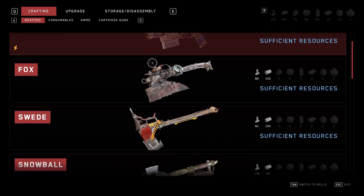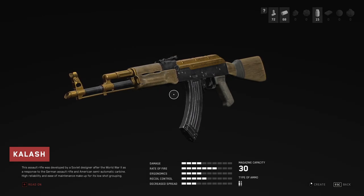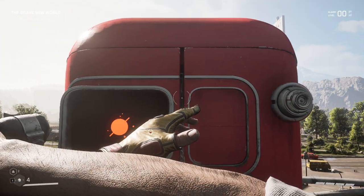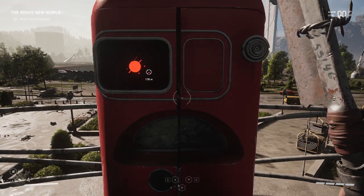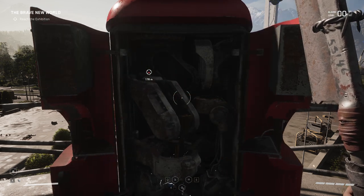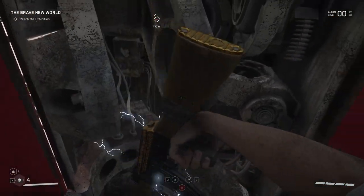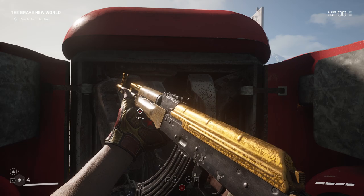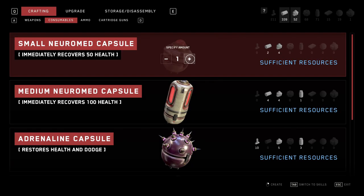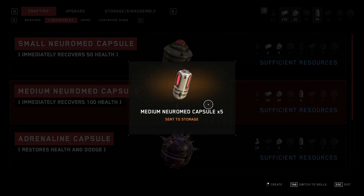The last tip goes out to all my fellow hoarders. This game throws so many resources at you, and so many opportunities to farm those resources, that you really don't need to be stingy at all. Spread the communist wealth with Nora and craft to your heart's content. In Atomic Heart, you really can just craft as you go. There are so many Nora stations around that you could pop in and pick up the stuff you're hoarding or craft something new, and it comes at almost no expense once you start to really get going in the game.